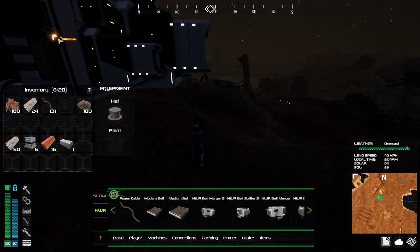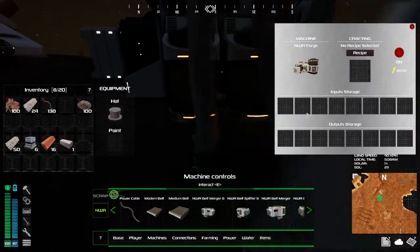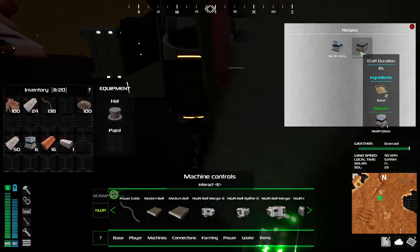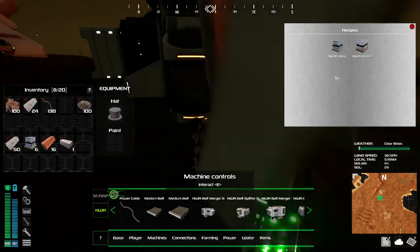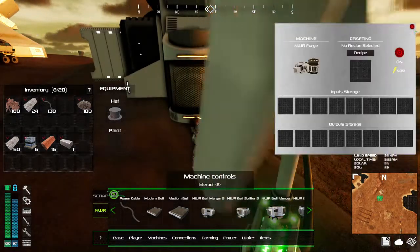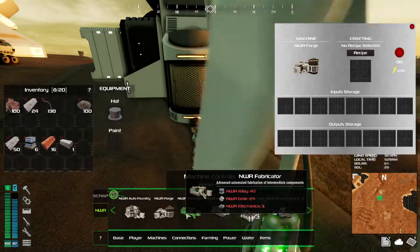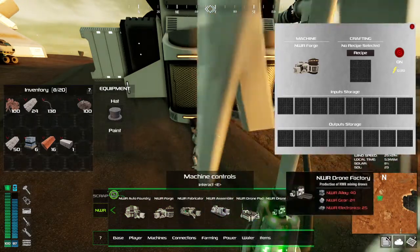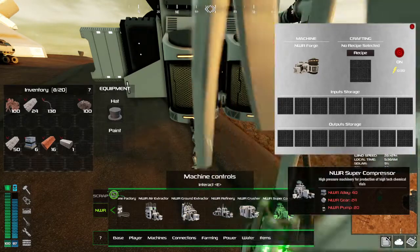Come on - what do we got? Oh, this just makes glass. That's not what I need, although it's handy - I can make a bunch of glass I guess. I can also tear it down. Okay, maybe that's more of what I need - refinery.